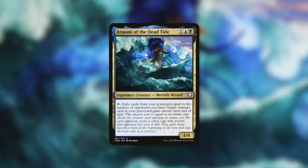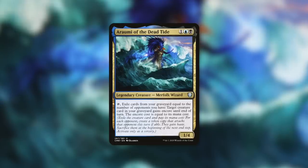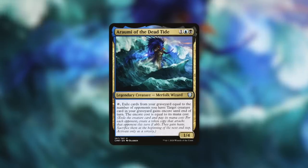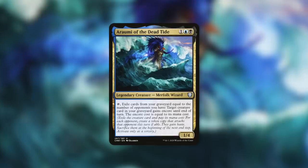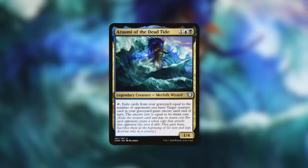Another commander that definitely wants Elder Brain is Araumi of the Dead Tide — a 1/4 that has: tap, exile cards from your graveyard equal to the number of opponents you have; target creature card in your graveyard gains Encore until end of turn, with the Encore cost equal to its mana cost. Encore means you exile the creature card, pay its mana cost, and for each opponent create a token copy that attacks that opponent this turn. You know what's better than one Elder Brain attack trigger? Three Elder Brain attack triggers. You're swinging with three 6/6 menaces, wheeling all your opponents, getting access to all the cards in their hands, and gaining a massive amount of card advantage.